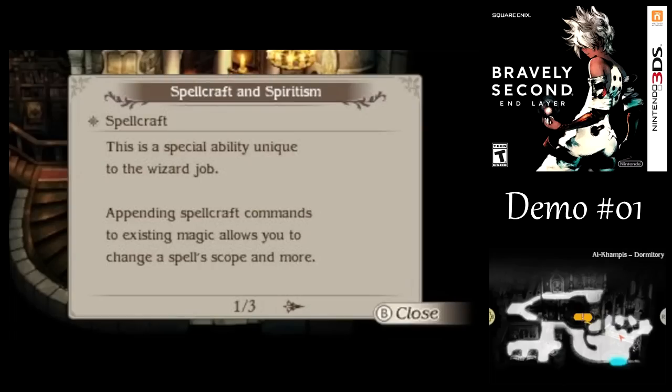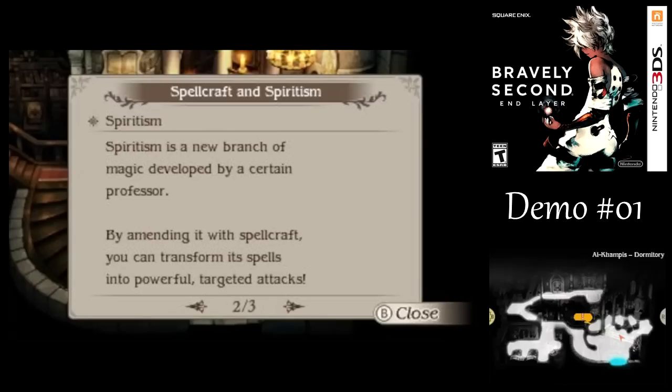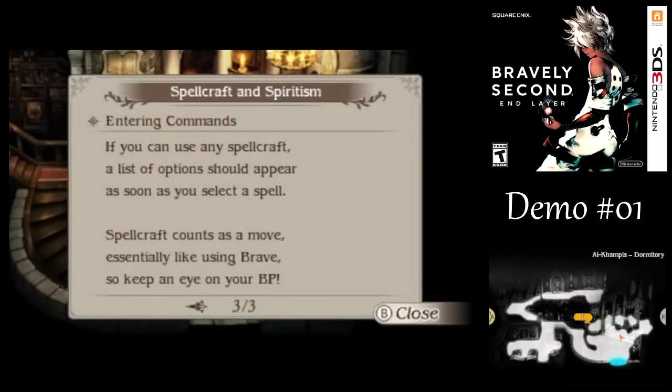This is a new mechanic specific to the Wizard Job Class — not the Black Mage. They didn't change the name of it. But this is a completely different spell cast that lets you attach certain abilities to a spell you would cast in battle. Like, one of them could make your spell happen first in the turn, or another one might turn your magic spell into a physical attack. Things like that. And it is really, really good — especially in the demo.